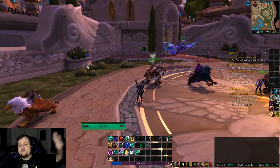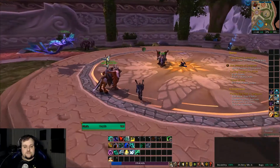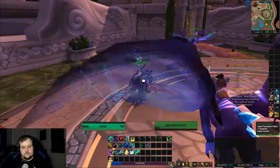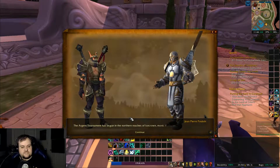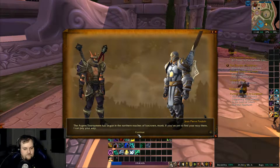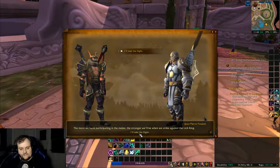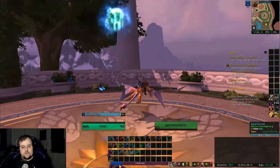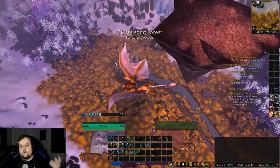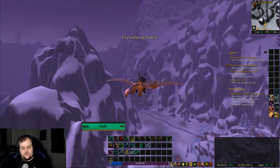When you hit level 77, you talk to Jean-Pierre Pauline, who says: 'The Argent Tournament has begun in the northern reaches of Icecrown. If you've yet to find your way there, I can pay your way. The more we have participating in the melee, the stronger we'll be when we strike against the Lich King.' So we'll fly there. Right below us is where you would start collecting stone, wood, and other necessary elements to begin building the Argent Tournament grounds.